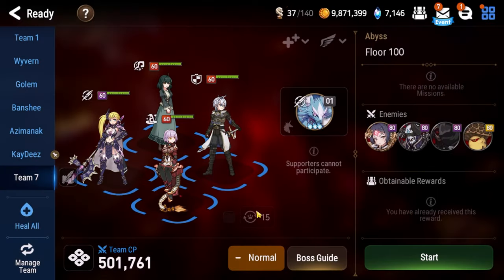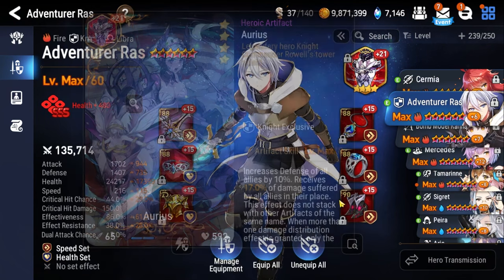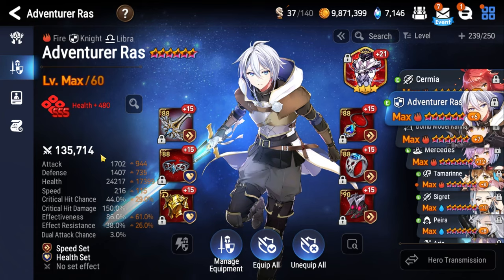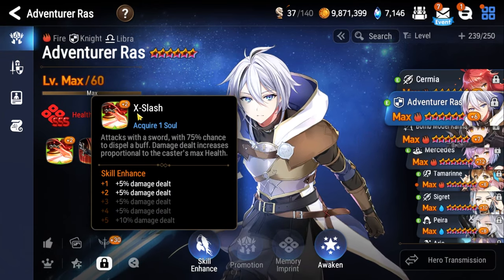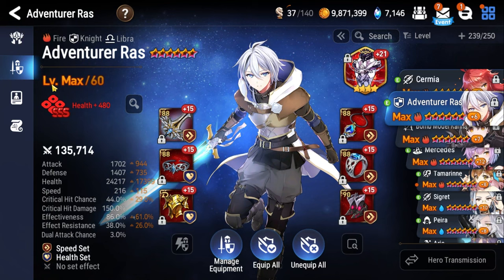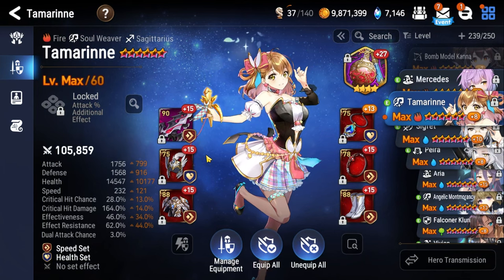Let's talk about the team for Abyss 100. First up, the best abyss tank in the game — Adventurer Ras. Use speed on boots, health percentage on the ring, and health percentage on the necklace. Over 65 effectiveness would be great because we need it to remove buffs with his basic attack Skill X Slash. You could also use Falconer Kluri with pretty much the same idea — at least 65 effectiveness.